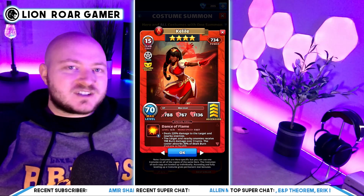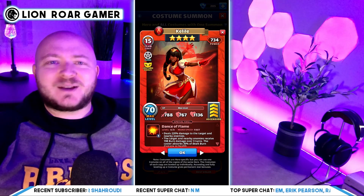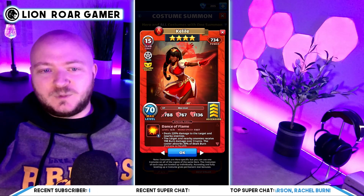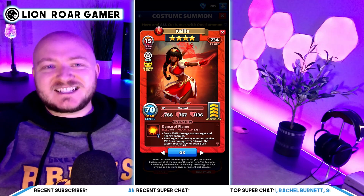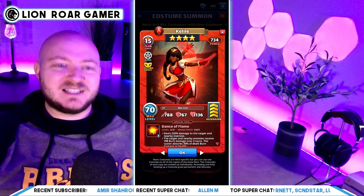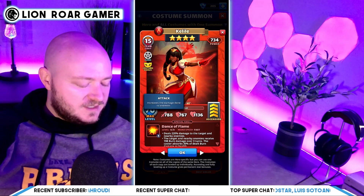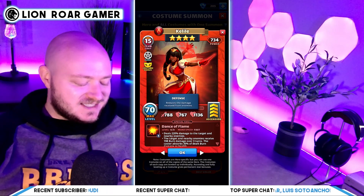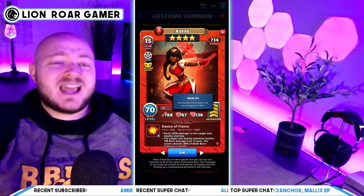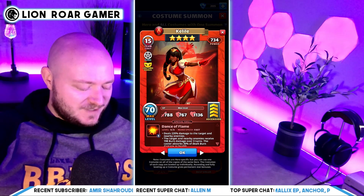Next up is Khalil costume, which is an epic four-star hero — but the epics they make these days are stronger than many old five-star legendaries. Even a four-star right now can compete with many five-stars from back in the day. Khalil costume's stats look better than a lot of my fully leveled five-stars. She's sorcerer class, with 788 attack, 767 defense, and 1,136 HP. The HP is a little lower, but the attack and defense stats are out of this world for an epic.